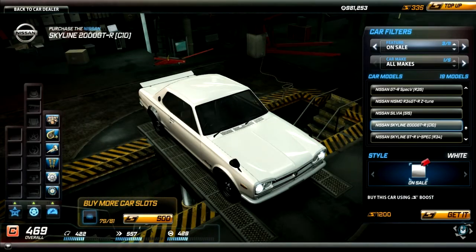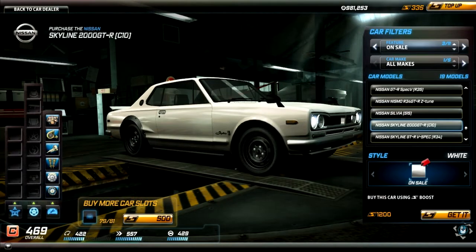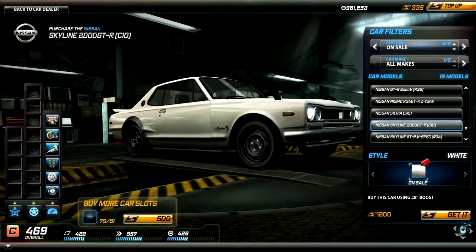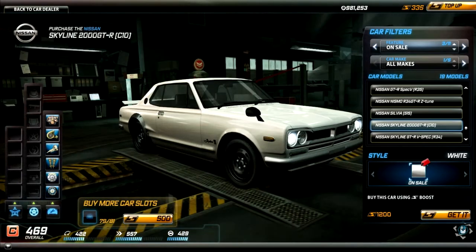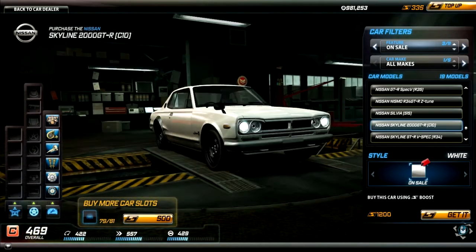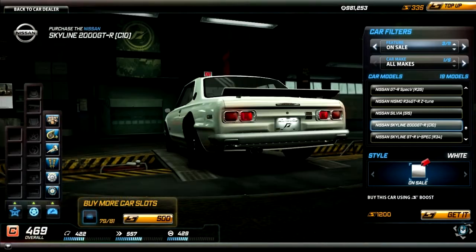You can max it in Class B and push with it. It even has stock-style rims — stock wheels, kind of revelatory actually. Just the rim frame without a plastic cap — a plain rim without a cover. At 1200 boosts, it's definitely worth it.